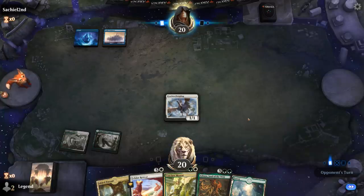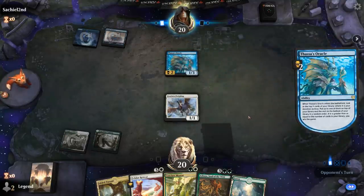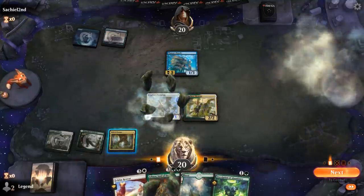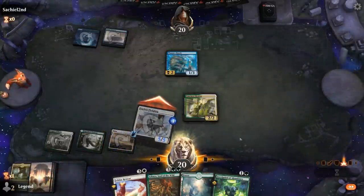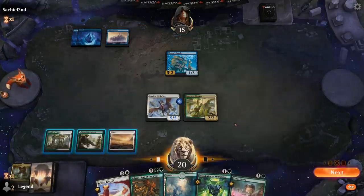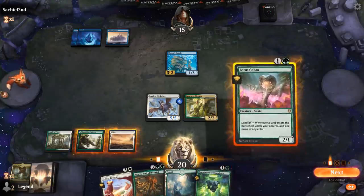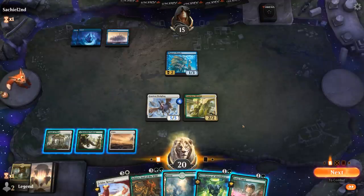Opponent is on Mono Blue — into a Thassa's Oracle, some sort of devotion deck. I'm going to stick to the plan, get another Plains. Next turn this Fledgling could make it up to a 7/7, and Inscription is another 3 counters, so I could hit my opponent for 10 — but gotta respect the bounce spell as well. Picked up Lotus Cobra, which could be helpful. Although I could just play Retreat, which is probably better here. If they do have a bounce spell for the Fledgling, I would rather go Cobra, replay Fledgling.